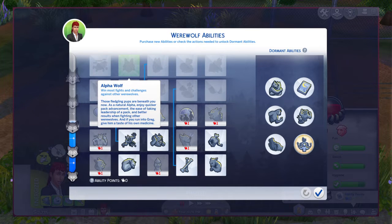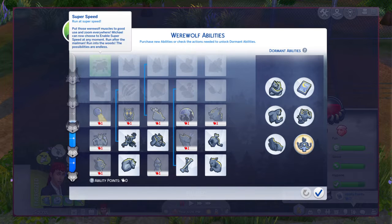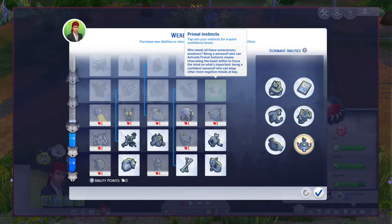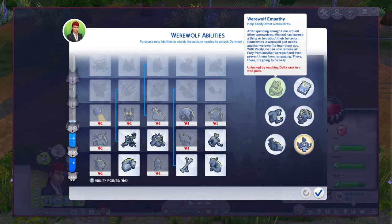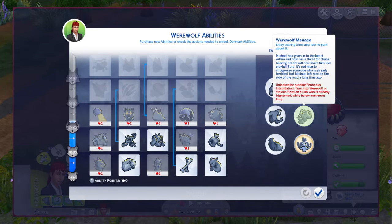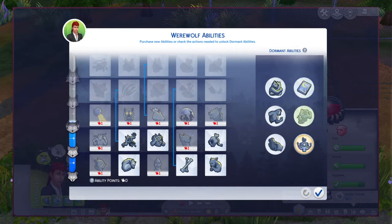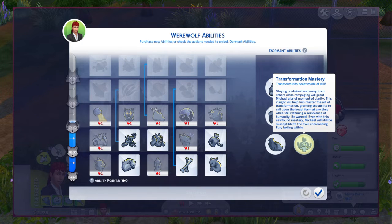We have five ranks: Pup, Runt, Prime, Veteran, and Apex. There are five abilities per rank, so that's 25 total, which is really cool. Unlike vampires, there are no weaknesses. We have dormant abilities instead, which don't require ability points — they require a certain task to be done, and once that task is done you unlock that dormant ability. The only dormant ability I have unlocked is Transformation Mastery, which lets you transform into your werewolf form at any time.